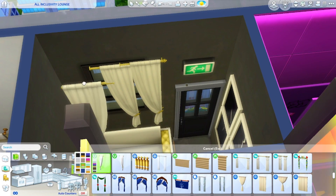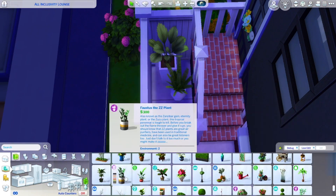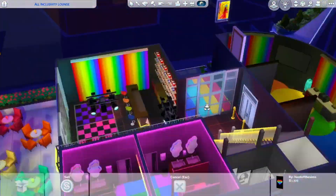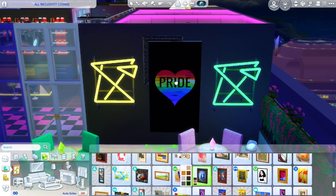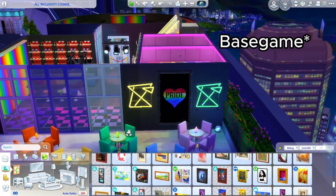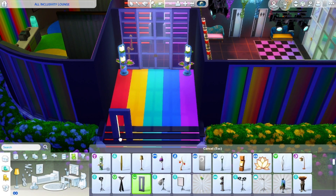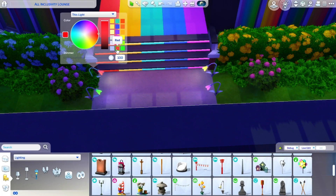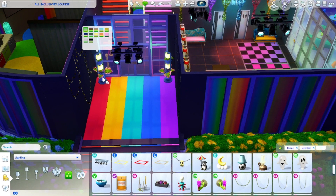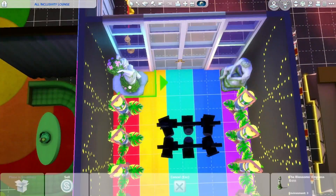I went back inside and added a window, some curtains, and a plant in the corner — I always have to have a plant corner in my build. I also put a little plant corner outside. I took some time to grab a bunch of pride gallery art from the gallery — I thought it was super cute — and put them all on the upper floor. For the ones without a frame, I used paranormal frames in black, sized them down and placed a bunch to make one big frame, which ended up looking really cute.